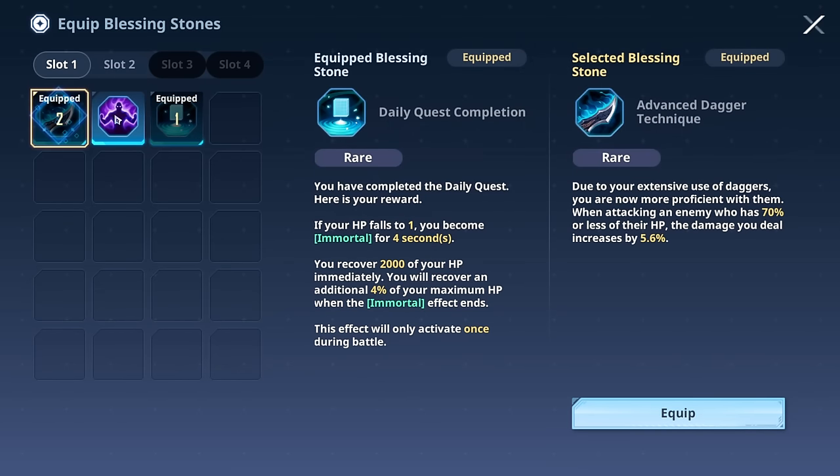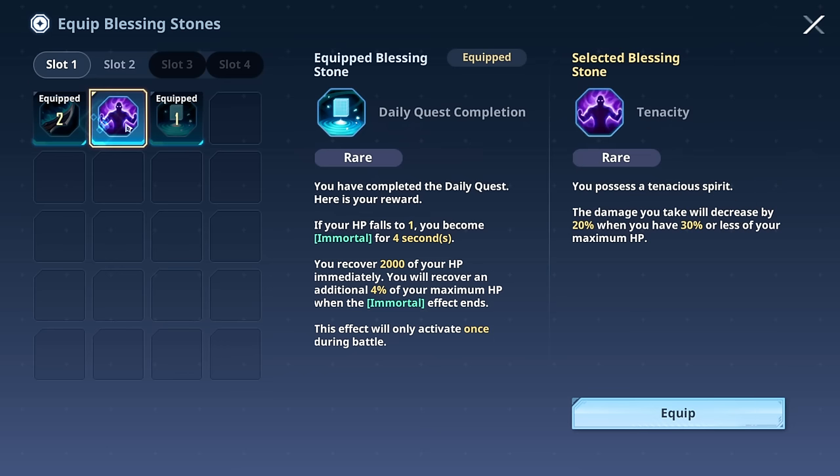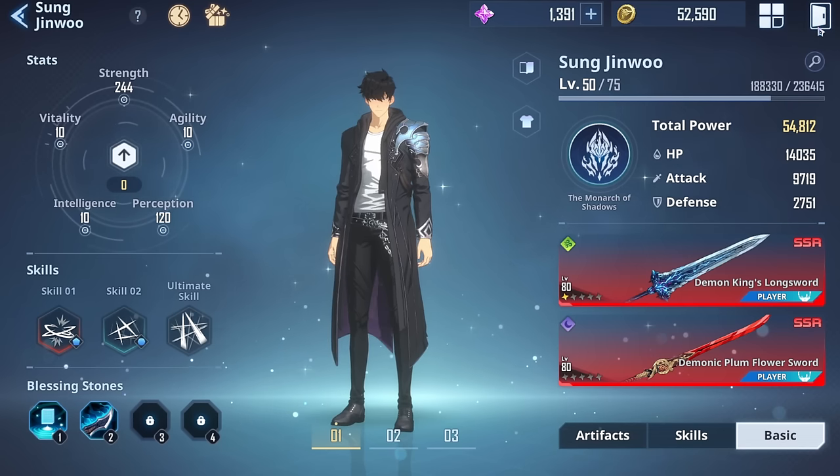Blessing Stones are for mid-game and end-game — you'll unlock them by grinding the game overall. For now, the Blessing Stone for immortality is a must. Everything else is situational depending on how you play.